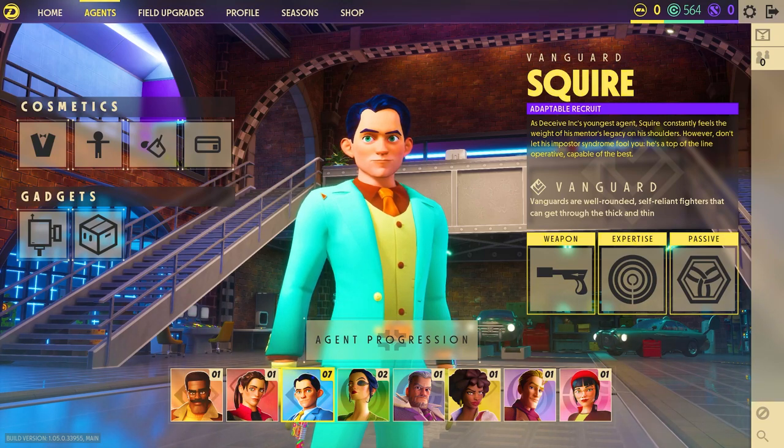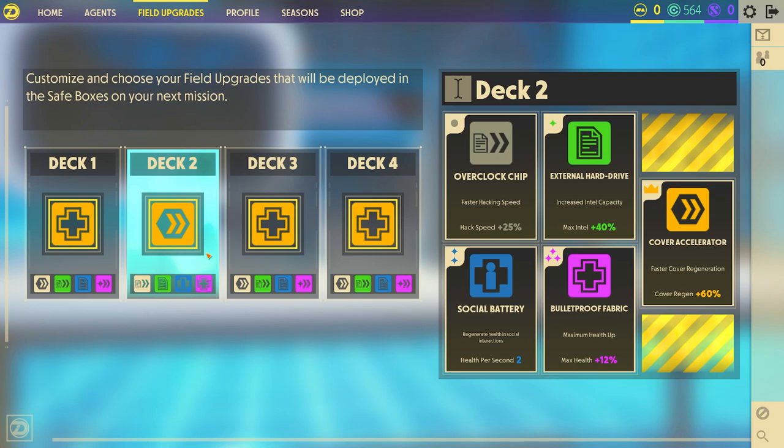Once you've found that precise combo, you can double check your field upgrades to get an understanding of what you're going to get in the game. They're like little safes that show what the item will be through color — gray safe gives you the gray item, green safe gives the green item and so on. With those benefits you can get things like social battery, which regenerates health during social interactions, giving two health per second. So if you sit down on a couch, you get health back instead of finding food or going to a medical station — you're gaining an upper hand while camouflaged.